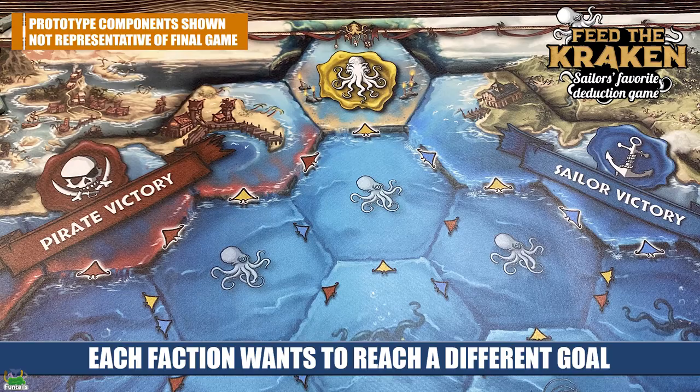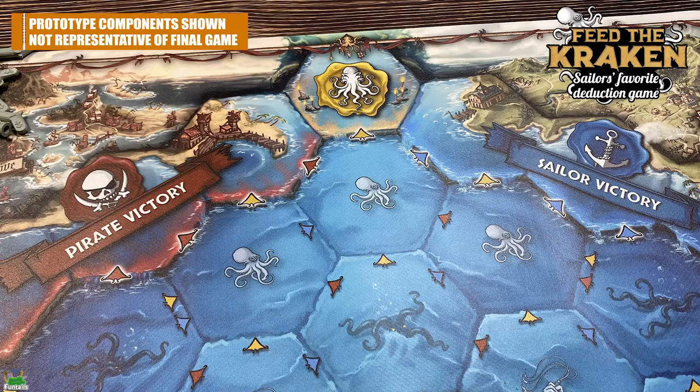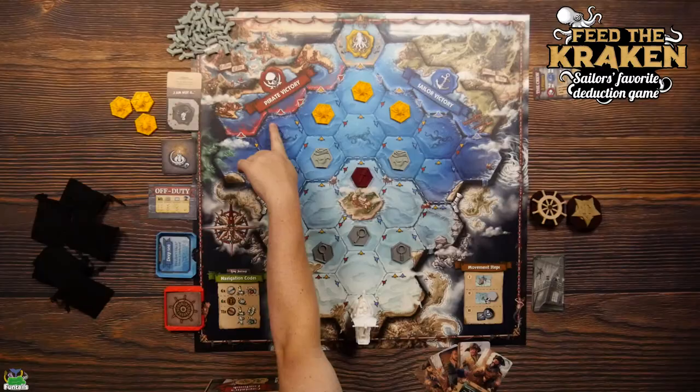There is a twist here to normal social deduction, and that is this map which you're going to see here in front of me. This represents the ocean that you are sailing your ship through, and you're sailing this ship collaboratively trying to reach one of those three destinations. Of course, every team is trying to reach a different one to secure their victory.